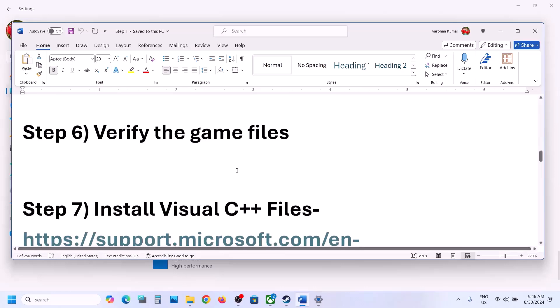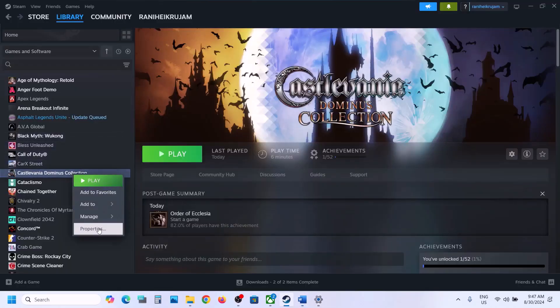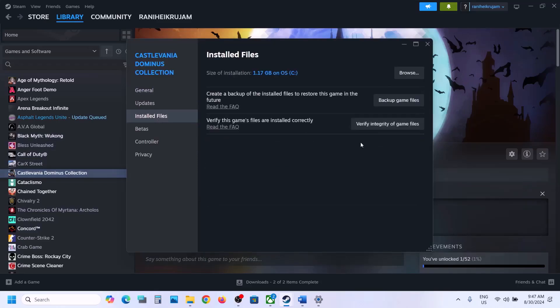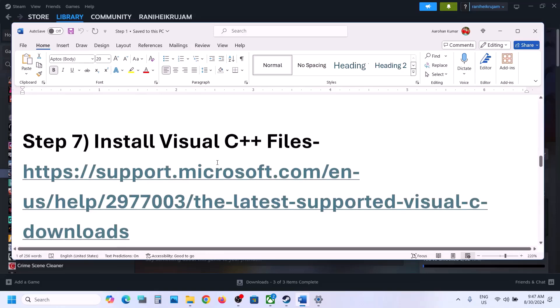The next step is to verify the game files. Go to Steam, right-click on the game, select Properties, go to the Installed Files tab, and click 'Verify Integrity of Game Files.' Once the verification is 100% complete, launch the game and check.